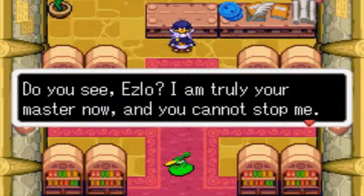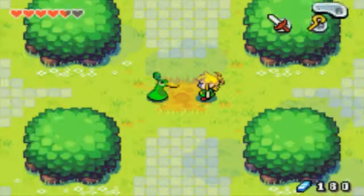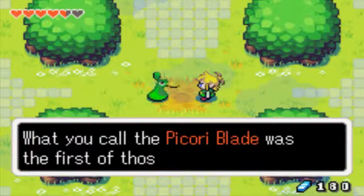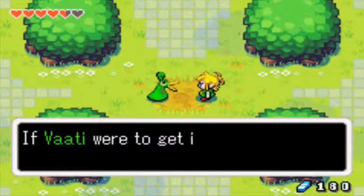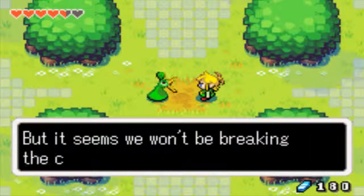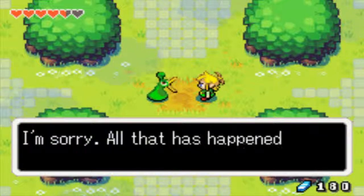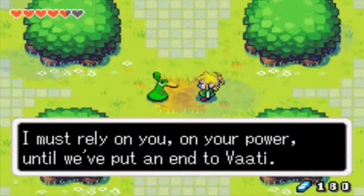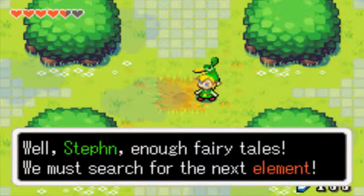I will be transformed — perfect — and there will be none who could stop me. Well, tell me, how does it feel — my sorcerer's curse? Do you see me? I am truly your master now, and you cannot stop me. And then he goes on your head. You know the legends, of course — the gifts the Picori gave the humans. What you call the Picori Blade was the first of those gifts; the second is what you call the Light Force, a source of limitless magical power. If Vaati were to get it now it would be devastating. I came to the world of men hoping to stop Vaati, and I met you in the woods. With the sacred blade we can certainly restore Princess Zelda. I'm sorry — all that has happened has been due to my own pride and folly. I must rely on you until we put an end to Vaati.